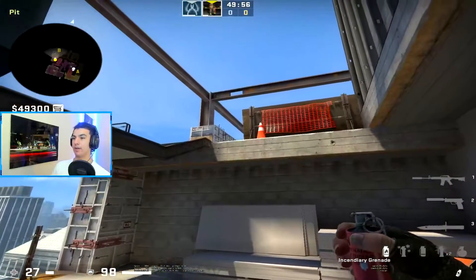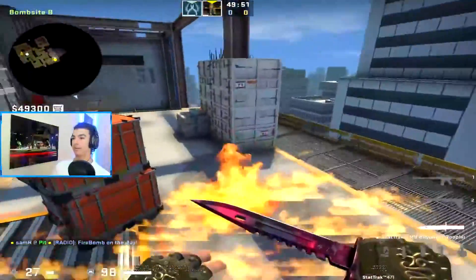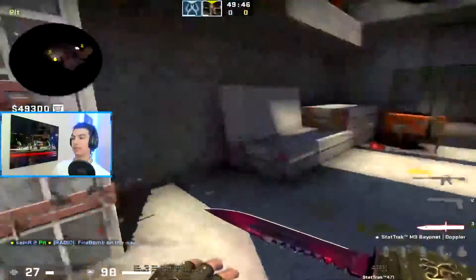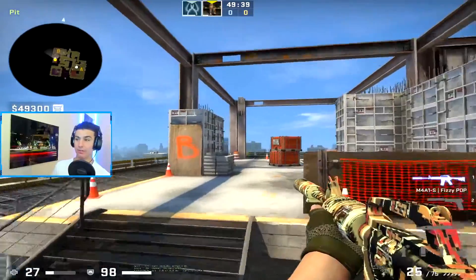Next molly, clear out white box and default. Come here, line up with the corner of this box, aim where these meet up, left click throw. That'll land right here, spread behind white box, force that guy out of position, and spread behind default as well. Have someone sit down here ready to kill him if he leaves.